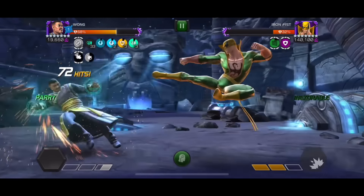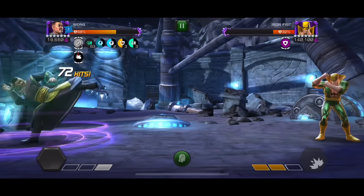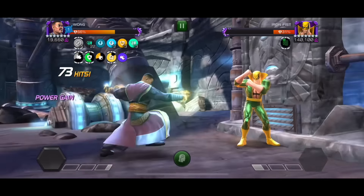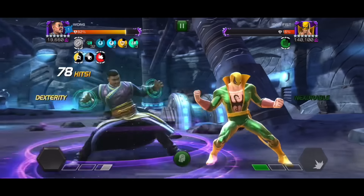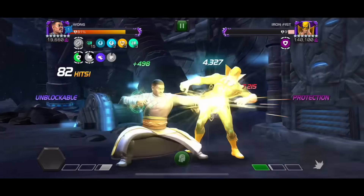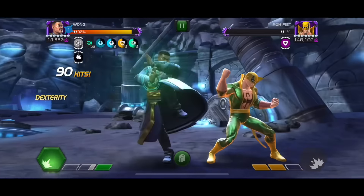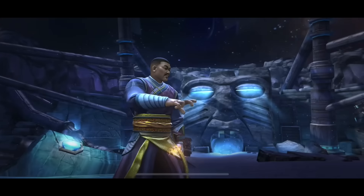Wong is one of the safest options for this matchup — he doesn't get stopped by any of the nodes, and he's one of the safest champions in long fights because of his regen with the green spell. Once built up it's just time to do crazy things. Iron Fist gets a bit annoying with a special attack but that's okay — I just spam heavy attacks, do 27,000 crits, nice energy damage, and nice healing. I drop the SP2 again and this matchup is essentially over.